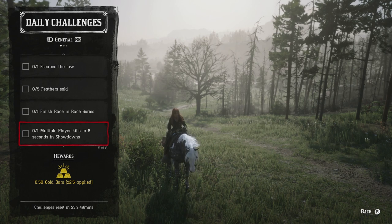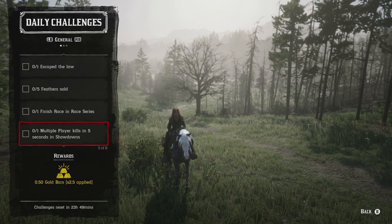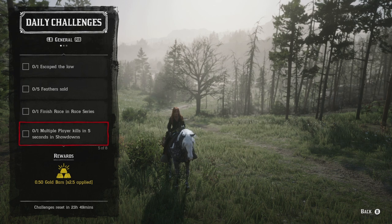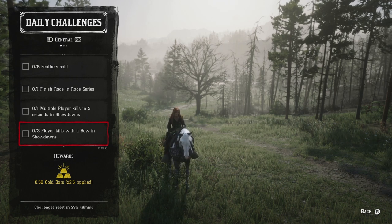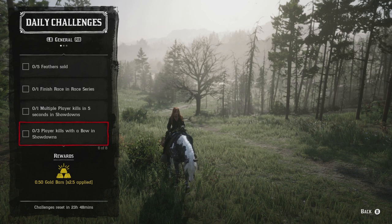One multiplayer kill within five seconds in a showdown mode: the best way to do this is to use explosive rounds, or use the shotgun to get two kills within a five-second period. Three player kills with a bow in showdown: make sure you equip it before the next match starts. You can use dynamite arrows or explosive arrows — whatever you want is fine, as long as you're using the bow.